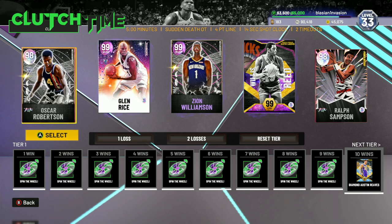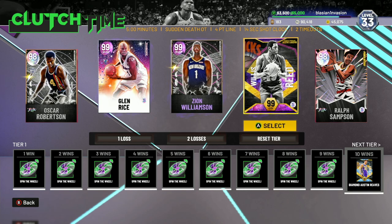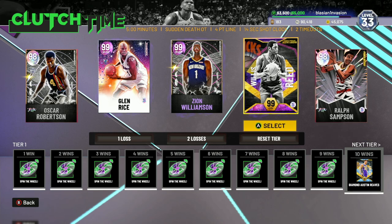This is going to be the squad for the Clutch Time game — we've got Oscar Robertson at the one, Glenn Rice at the two, Zion Williamson at the three, Willis Reed at the four, and Ralph Sampson at the five. Let's see what this new free dark matter Willis Reed card can do in the Clutch Time game mode.